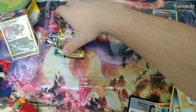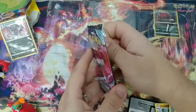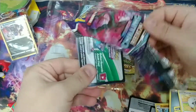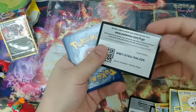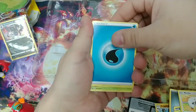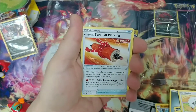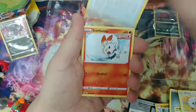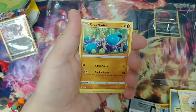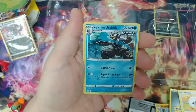Couple of hits — can we make it three? Got the Moltres pack art on this one. This was a decent little box. Got the Water Energy. Kakuna. Karen's Conviction. Single Strike. Scroll of Piercing. Scorbunny. Furfrou. Venipede. Spheal. Crabrawler. Reverse Golurk. And Rapid Strike Urshifu holo.